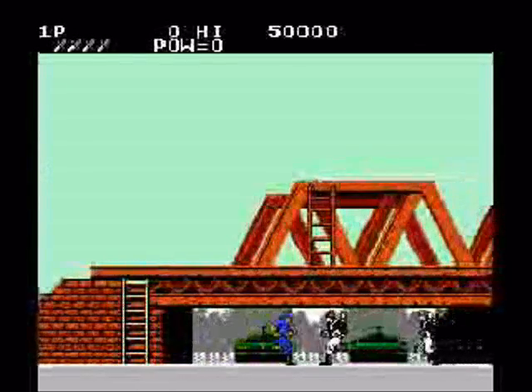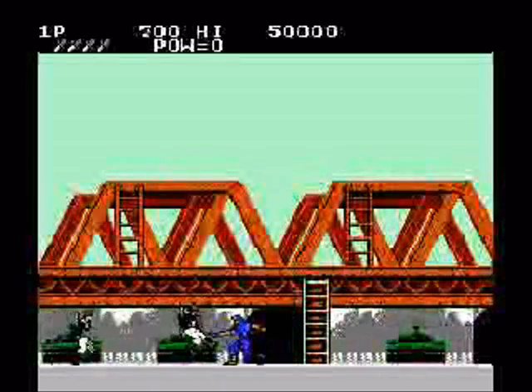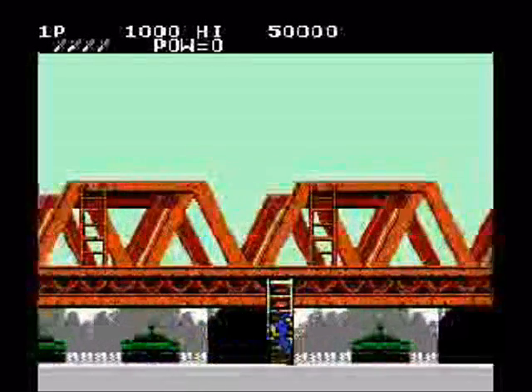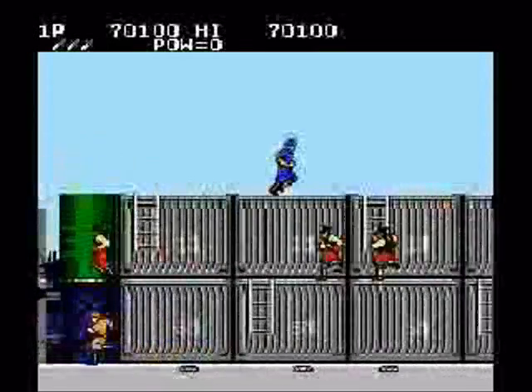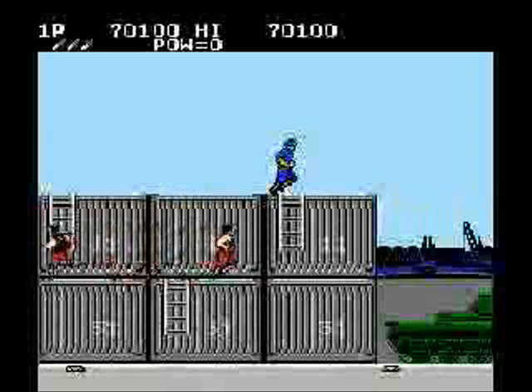Well, so much for the sneaking part. They spot you right off the bat, the alarm goes off, and they attack with a barrage of foot soldiers. Nice job picking the parachute location. No problem though, because on a mission like this, you'd think the US military is going to provide you with adequate weapons in case you run into trouble.